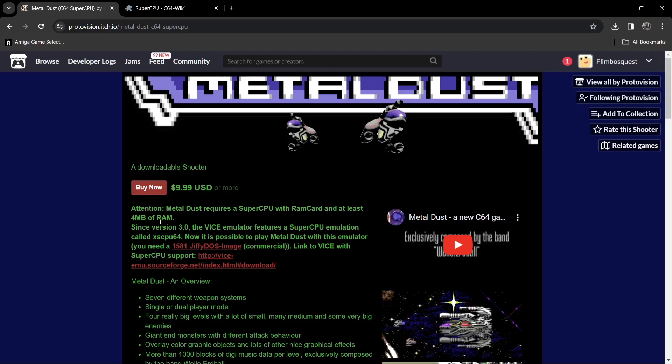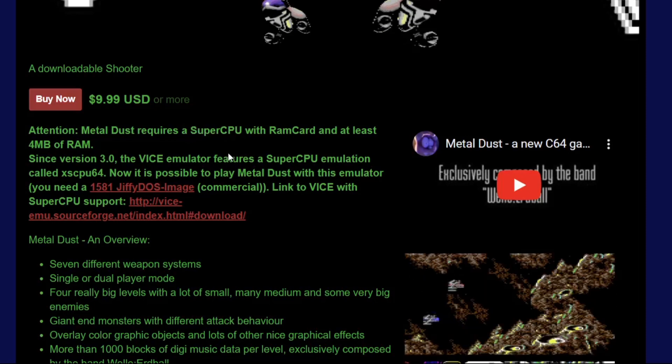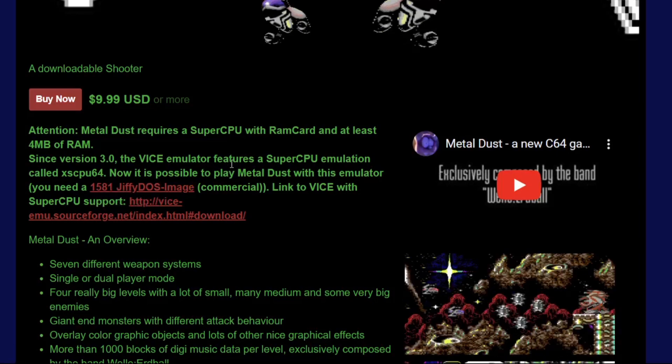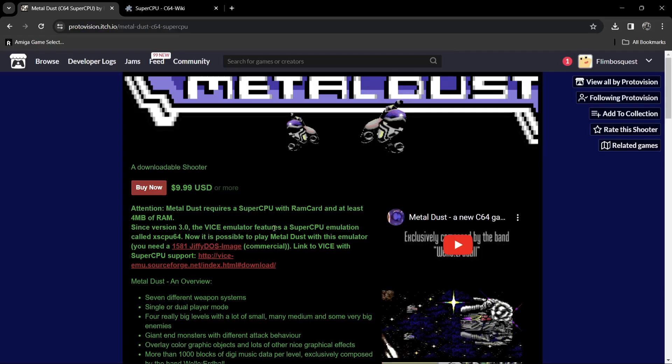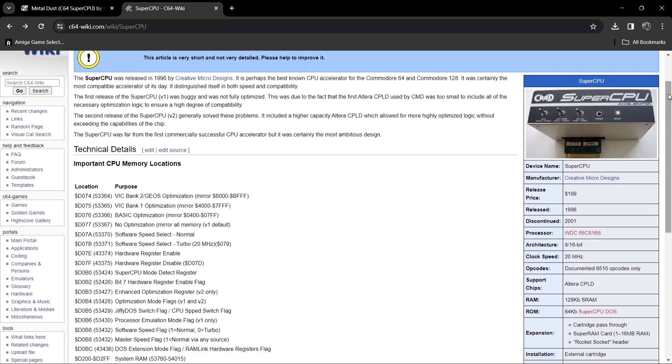Under requirements, we need four megabytes of RAM, and of course it requires the Super CPU itself, which we can emulate through VICE. It also says it's possible to play with the 1581 JiffyDOS image, which is for the 1581 floppy disk drive and speeds up loading times. You can find out about the Super CPU on the C64 Wiki, but like I say, they're like gold dust to obtain nowadays — very rarely on eBay.